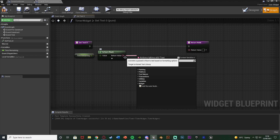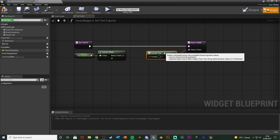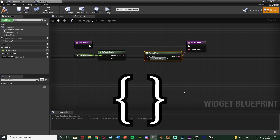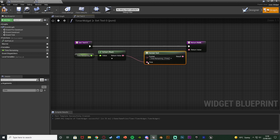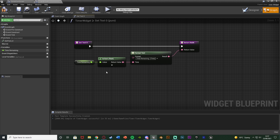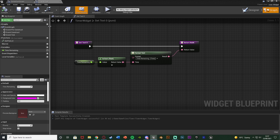I'm going to close those settings, come out of the return value and get a 'format text' node. I'll disconnect it from the previous connection by holding alt and left clicking, with the result going to the return node. Inside the format I'm going to write 'time remaining: {time}' — using curly braces, which you get by holding left shift and pressing the square brackets. You can see when we hit enter it shows 'time remaining', and we can now connect the return value of the 'to text float' into the time pin. So it will display 'time remaining: 14' or whatever the current value is. Compile, save — that's all we need in this widget.